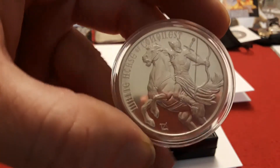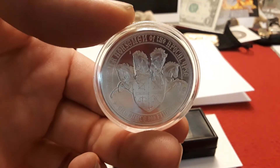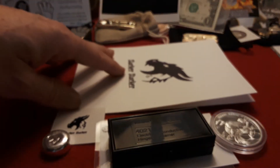Then I got a White Horse of Conquest with no milk spotting issues. This thing is just a coin of beauty — love it to death. I think it's very, very cool. There's a little booger under the capsule; I was worried there for a second, but I know Slacker's a good dude.